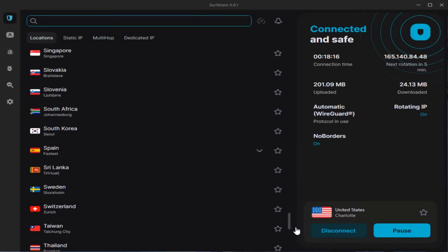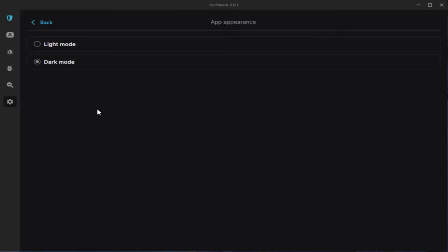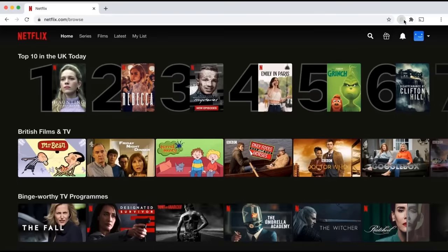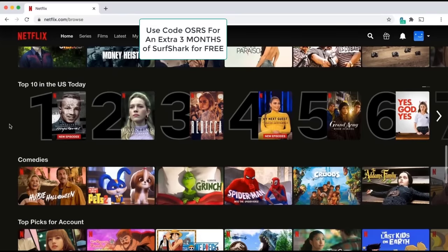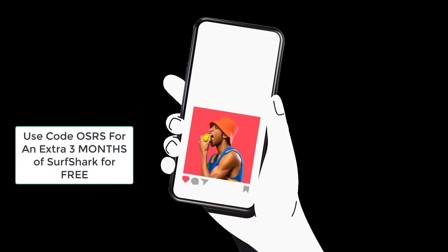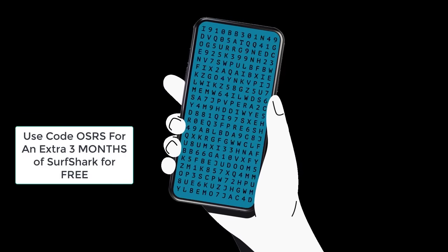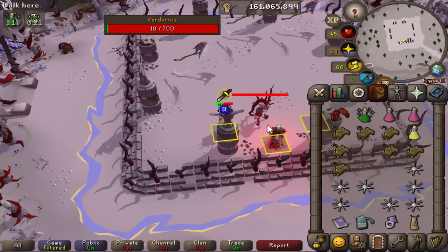With Surfshark you can also turn on dark mode, game privately, access shows and movies, and so much more. With a 30-day money-back guarantee, Surfshark is including an exclusive deal — use the code OSRS and you'll receive an extra three months of Surfshark for free with your first purchase. A huge thank you to Surfshark for sponsoring today's video.